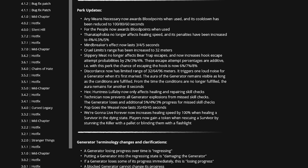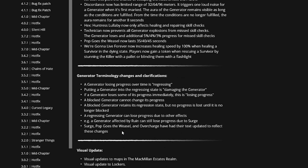Technician: if you're a new player, Technician prevents all generator explosions from missed Skill Checks, but the generator loses additional progress. Generator terminology was also updated — you can check that out on the accompanying perks or on the update page.